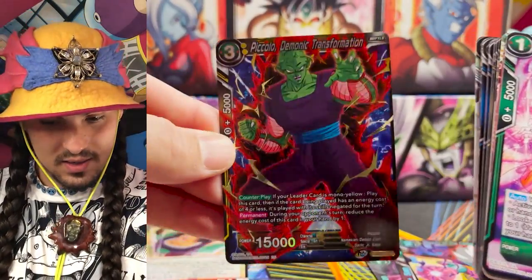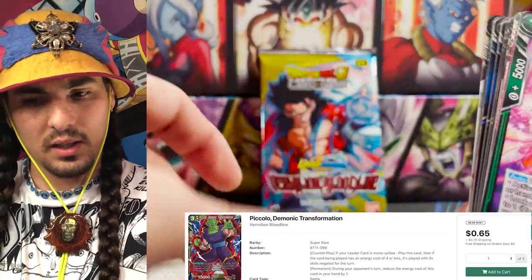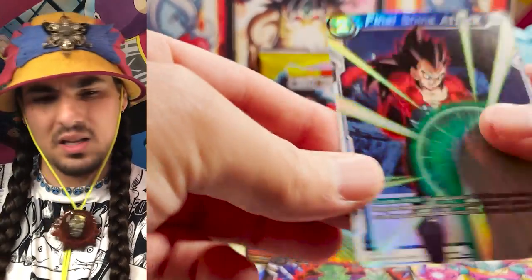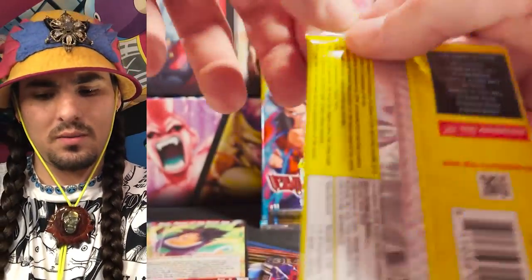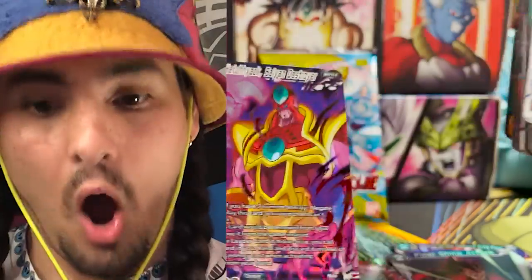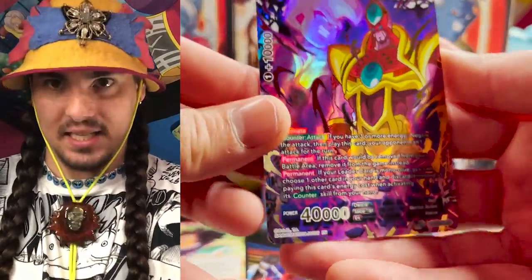We got the Piccolo SR — I think this card is like four cents or something like that. And a foil Negate — I love this Negate, it's amazing: two energies, draw two cards, pitch one. So good — drop your Unison, use that Goku Negate to get your Unison back off the Negate.